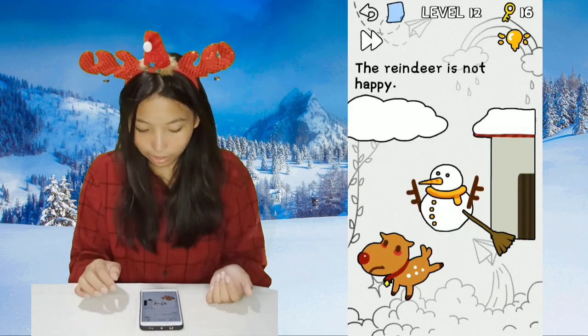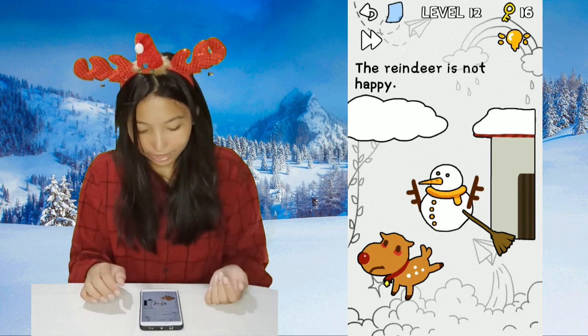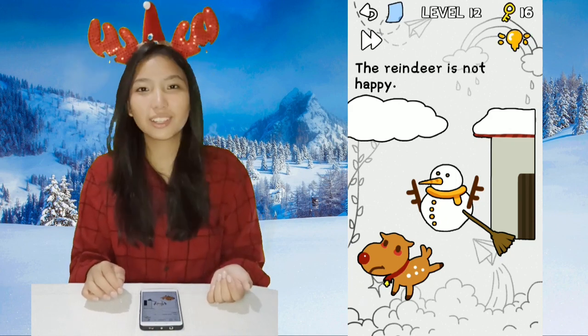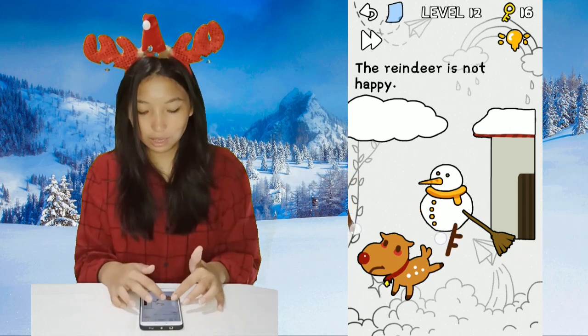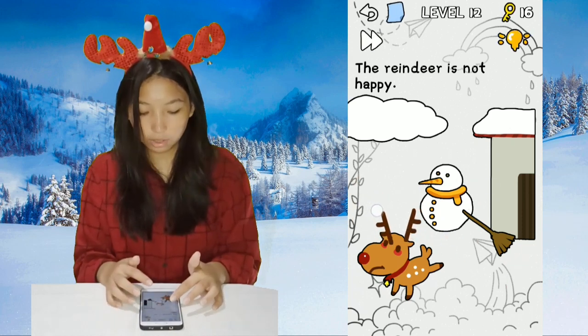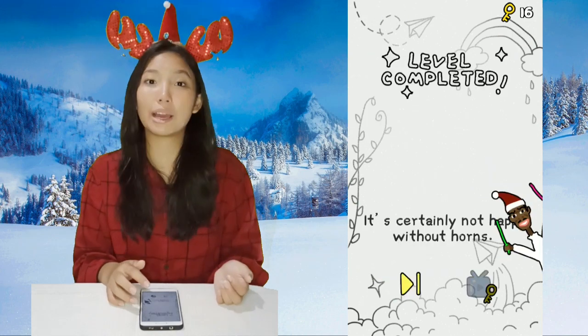Level 12: the reindeer is not happy because it lost his antlers. Just take the antlers from the snowman's hand and put them back on the reindeer, and it'll be happy again.